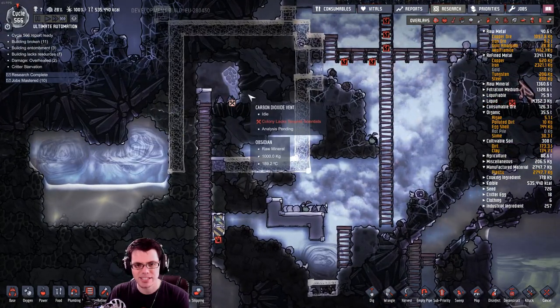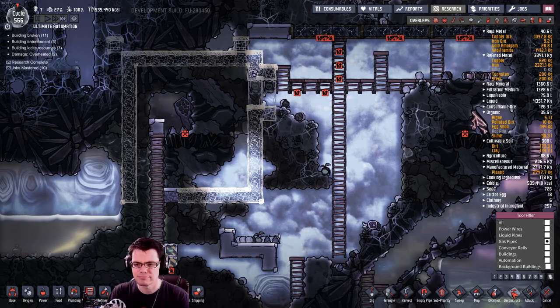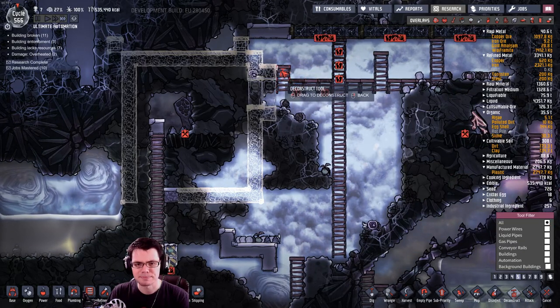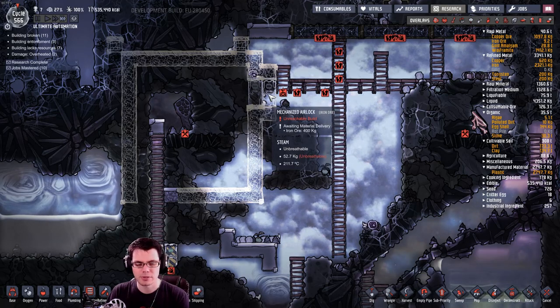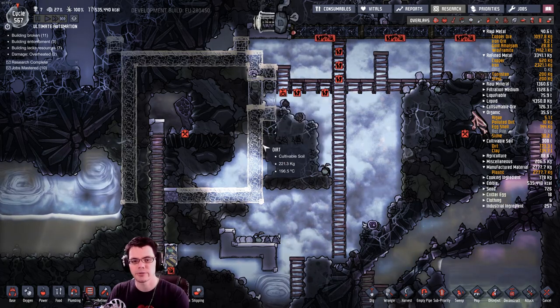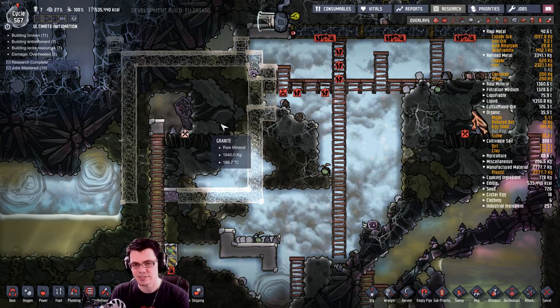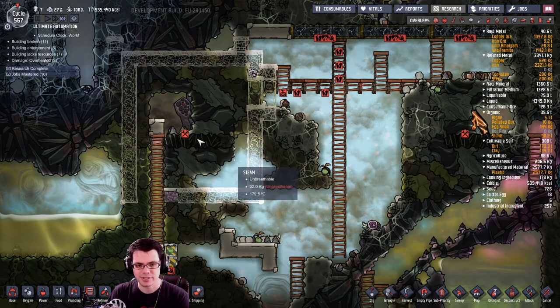What I'm going to do over here next to this carbon dioxide vent is I'm going to have a three-door setup once I can actually get there. So you go through one door, then the middle door, and then that door cycles closed and open, which creates a nice vacuum between the two areas — even though it doesn't really matter that much because we're going to have carbon dioxide in there, which is nice and heavy. Then I'll put a bunch of slicksters in there, and they'll output crude oil.